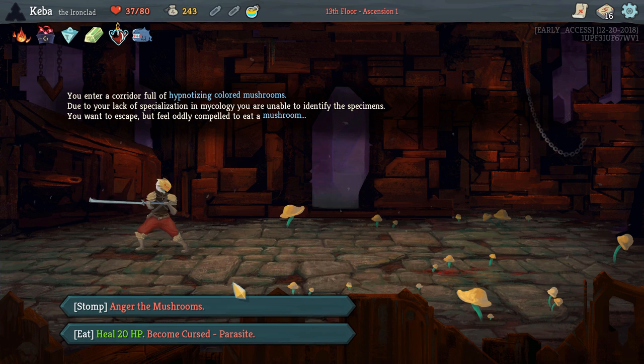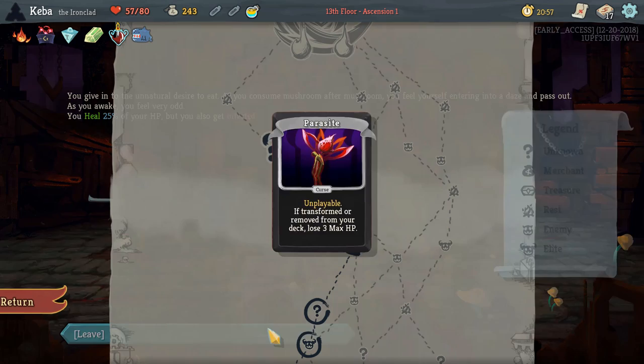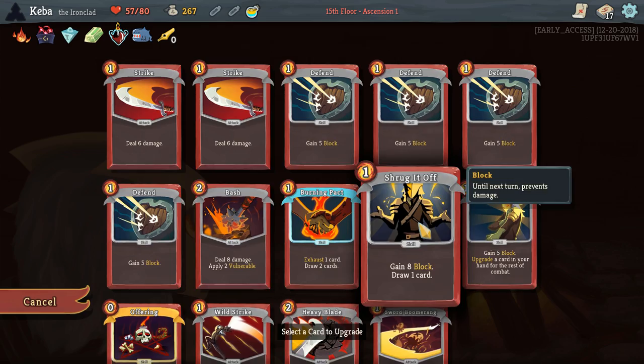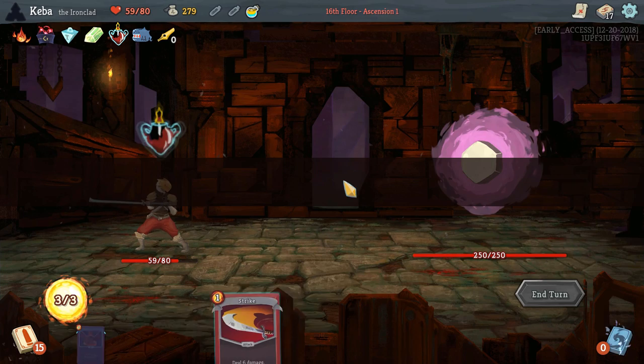We'll go through these events — hypnotizing colored mushrooms. If we anger the mushrooms we're going to have to do a fight; if we want to heal, we can do that. We'll take that, not bad. We're going to rest again, but maybe this gives us a chance to get something good. We got a chest — that's always good. Pen Nib — every 10th attack and that carries over through each combat, so it's just total attacks done, and we get some double damage. We're going to smith here — we're going to smith Armaments so that way we're hitting everything when we upgrade it with that secondary effect.